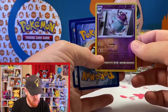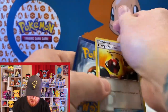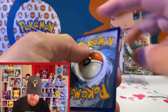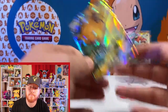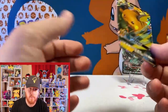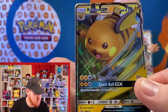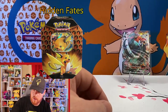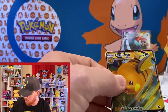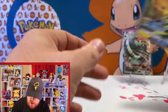These apparently have a top loader, so let's flip these around. Looks like we have a reverse Poltergeist, a reverse Energy Retrieval, and a Raichu GX promo! Correct me if I'm wrong, but this is a promo Raichu, which most likely means it came from a collection box or a tin. Great job! We'll go ahead and sleeve that up — thank you MJ Holdings for that repack.